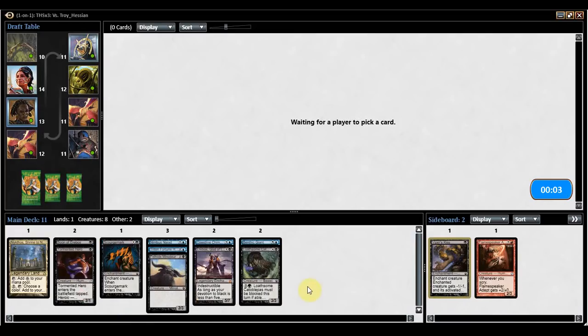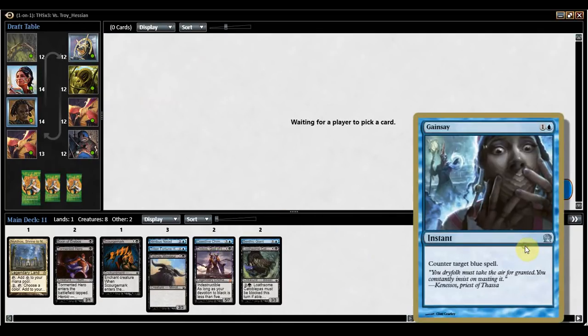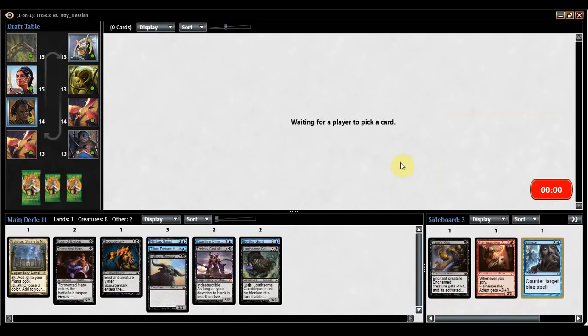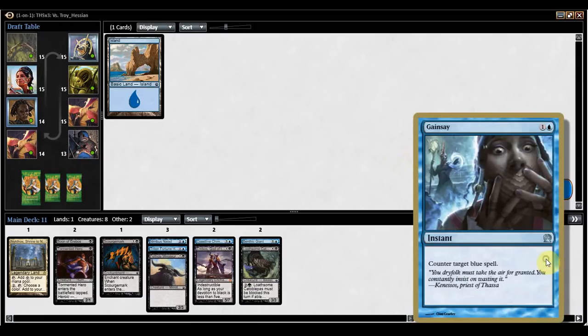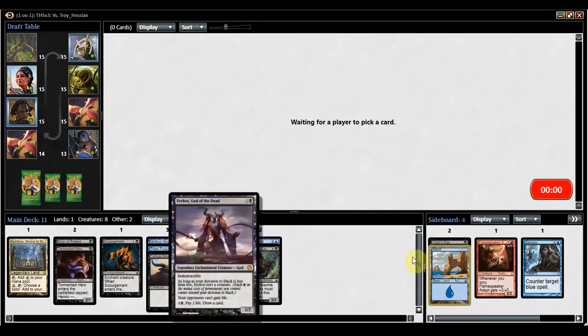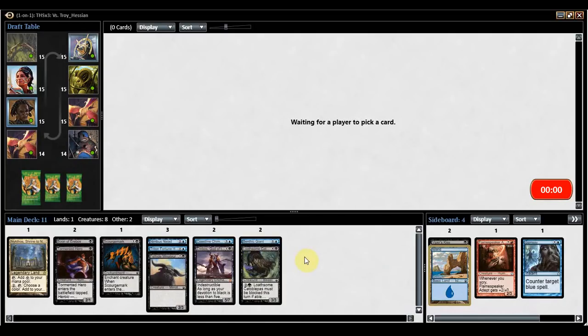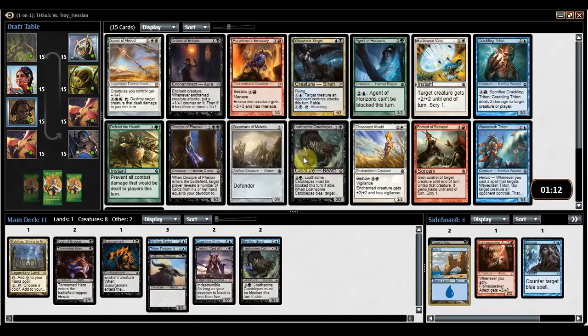Hopefully we can pick up more Black Devotion cards. Gainsay's not even a bad sideboard card. There was a cycle of cards that hated on their own color — Gainsay's a reprint from an earlier set, but the others like Peak Eruption are red cards that destroy a mountain, Dark Betrayal is a black card that kills a black creature, and so on. Scourge Mark and Viper's Kiss do help with Nykthos as well — though who knows if I'm actually playing Nykthos at this point. We'll see whether the Devotion theme works out.